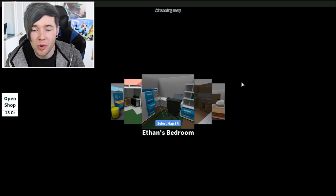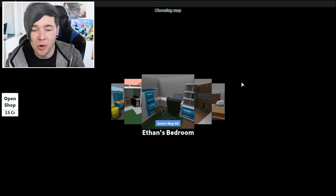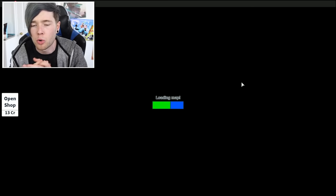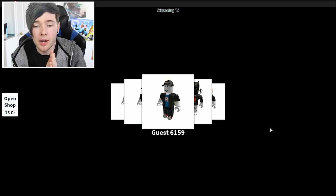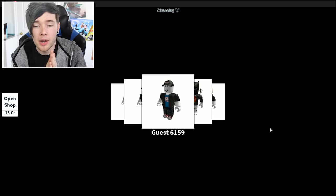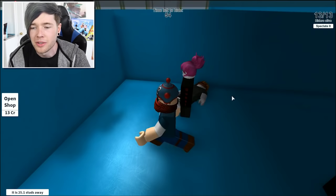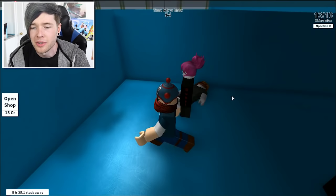There are actually quite a few awesome maps — bedroom, kitchen, store, workshop, and garden. The workshop has been chosen. Part of me wishes there'll be a car on this level, but there's only one way to find out. We have to select who's gonna be 'it' — it's guest 4797. Hopefully he's a little bit more switched on than the other one. Let's actually hide this time because 'it' is right here. We've got 50 seconds to hide.